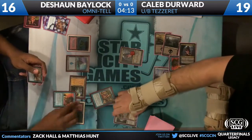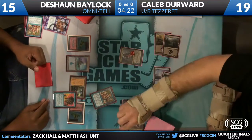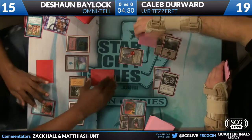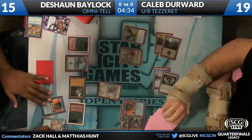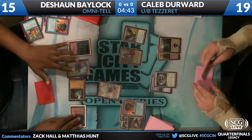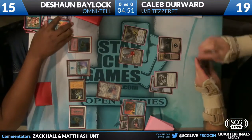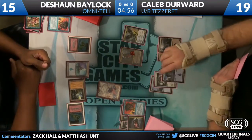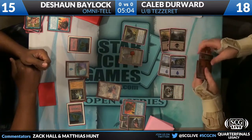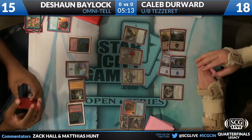Caleb only has three counterspells. Deshaun's going to force back, bringing himself down to 15. Show and Tell resolves. Caleb has a Wyrmcoil Engine — unfortunately Wyrmcoil doesn't fly. Caleb also has Jace in hand. So the Deathtouch Strix and Emrakul make the battlefield, and the Strix can actually trade with the Emrakul. Deshaun's hand is now another Emrakul and that's it. He would have to find another Show and Tell to win the game. Jace is about to slam down. Jace the Mind Sculptor — remember, Jace can unsummon Emrakul. Deshaun with very few outs now.